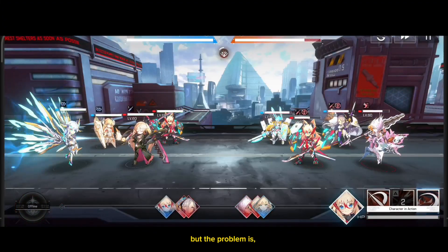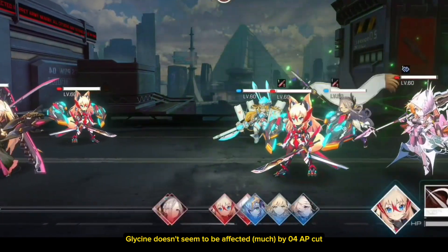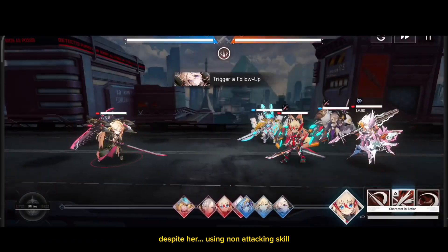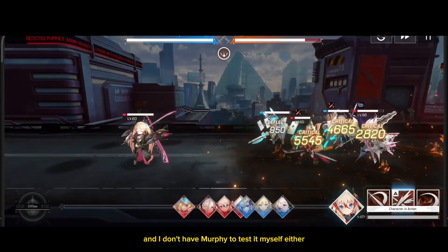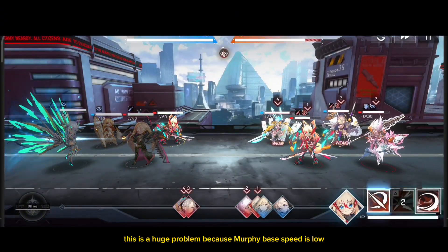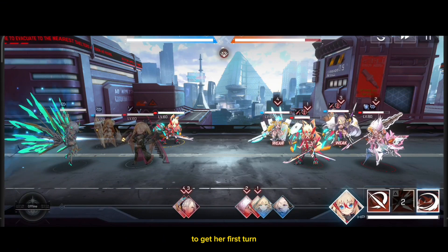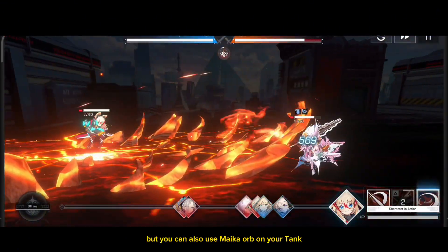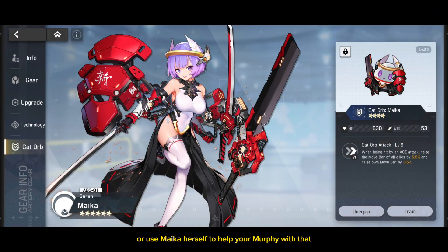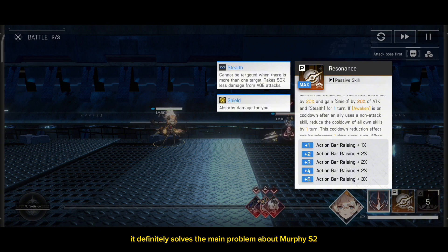But the problem is, I don't know how big the AP cut Murphi will get. Because as you can see, Glycine doesn't seem to be affected by O4's AP cut despite her. And I don't have Murphi to test it myself either. This is a huge problem because Murphi's base speed is low, so she's really reliant on her S2 passive to get her first turn. But you can also use Maika Orb on your tank or use Maika herself to help Murphi with that, which definitely solves the main problem about Murphi's S2.